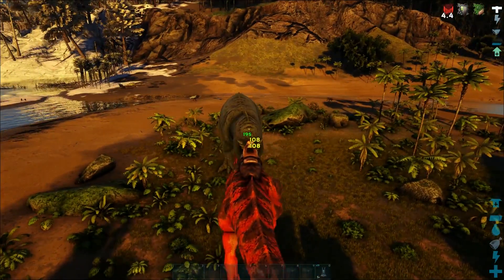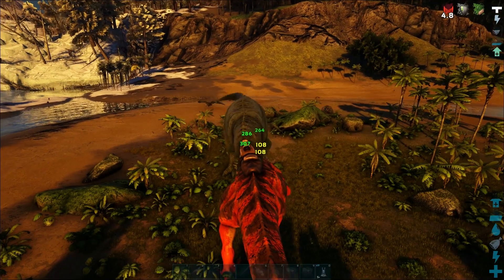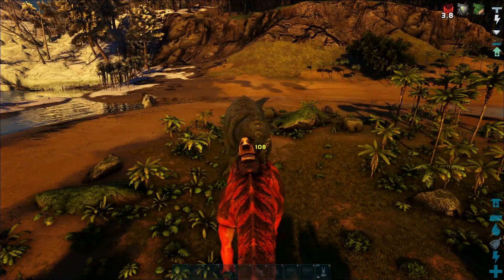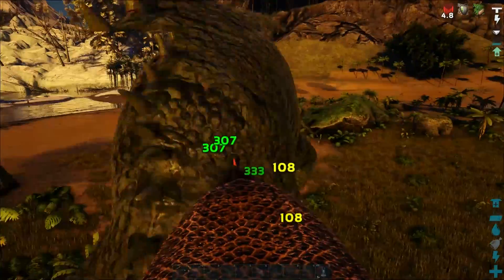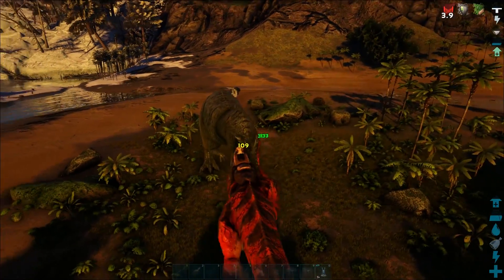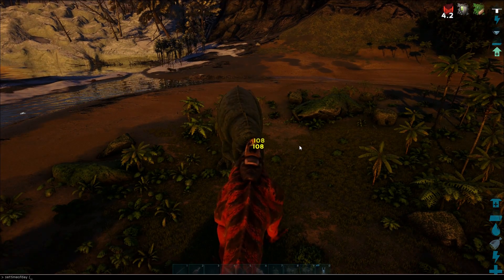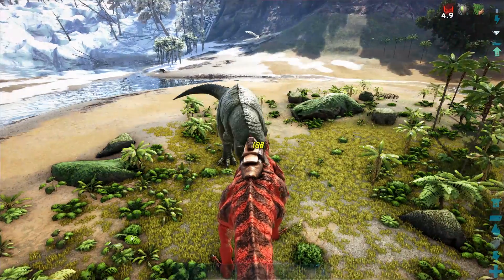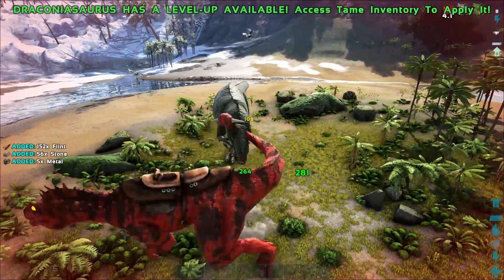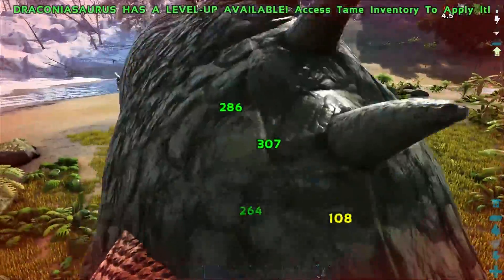There we go. So we're hitting for 108 damage but we are taking the 5% health damage over time. I don't think we're regenerating through that, which is a bit unfortunate. But if you breed these guys up and get a couple of mutations — this guy wasn't even imprinted and was only level 120. If you get a max level one and breed him a couple of times, I'm sure you'd be able to go toe to toe with Gigas. As it stands, this one will probably die in the long haul.